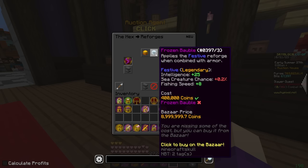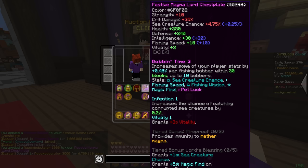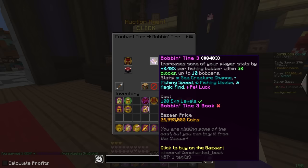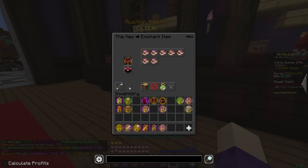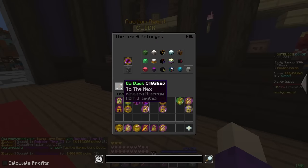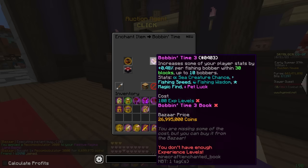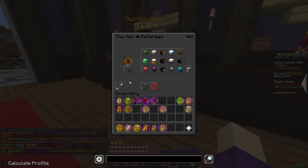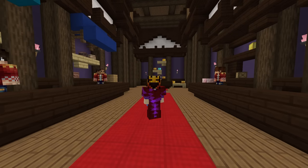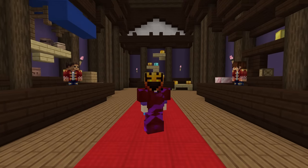We're also going to need a Frozen Bobble to apply Festive, and of course a Recombobulator. That's what it's going to look like. So then we do the same thing over here — Bobbin Time 3, Festive, and a Recombobulator. Another Bobbin Time, a little bit more festivity, and upgrade. And lastly the helmet with the exact same stuff — Bobbin Time 3, Festive, and a recomb. I really do like the color that the Magma Lord armor is, it's just so nice.